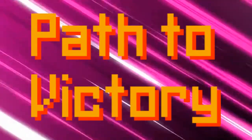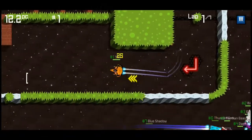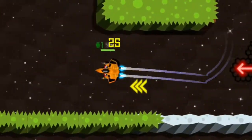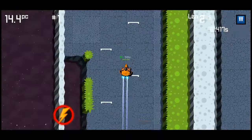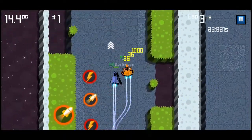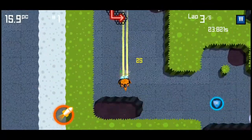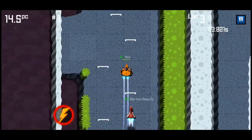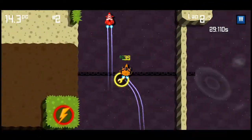To achieve victory, have some things in your mind. First, to gain speed, you need to pass over the speed boosters. Second, never let the other ships overtake you — to do that, block their way with a lane shift. Or better yet, kick them off the track.